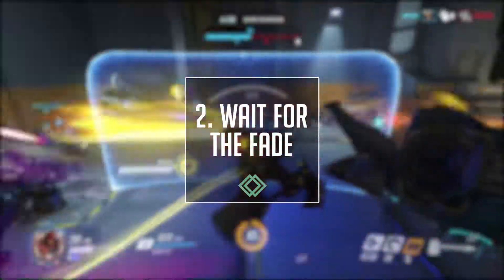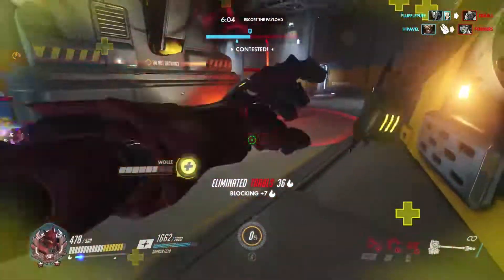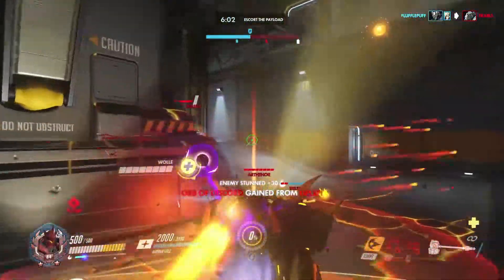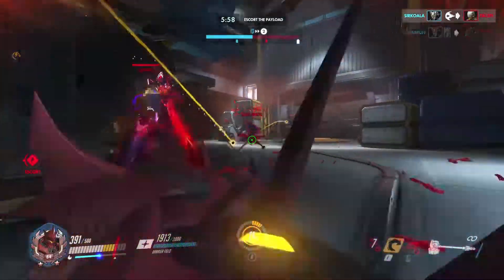Tip number two is wait for her to fade. Much like Tracer with her recall, wait for Moira to use her fade ability before using abilities of your own. There will be little she can do to avoid anything you throw at her whilst her movement ability is on cooldown.